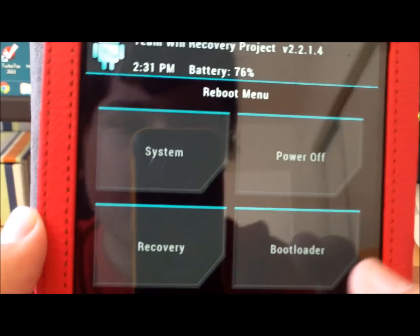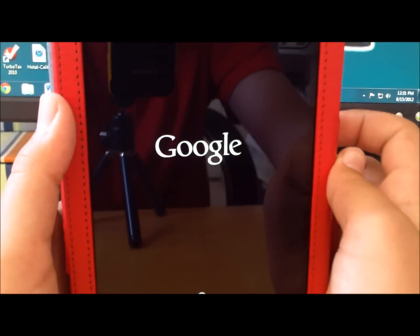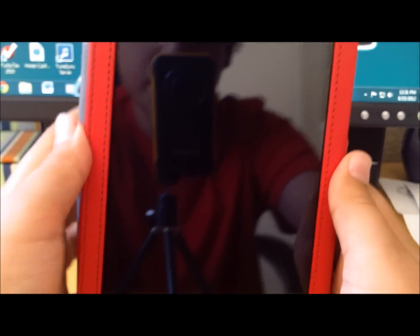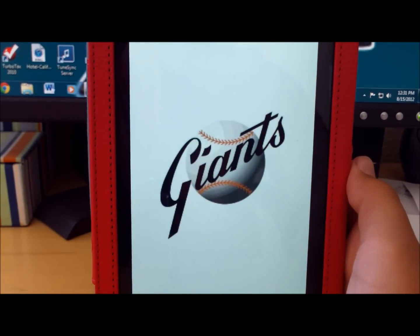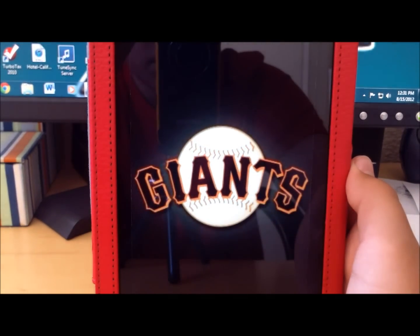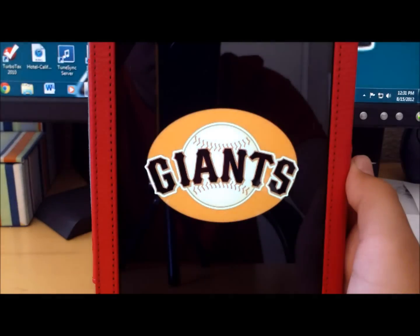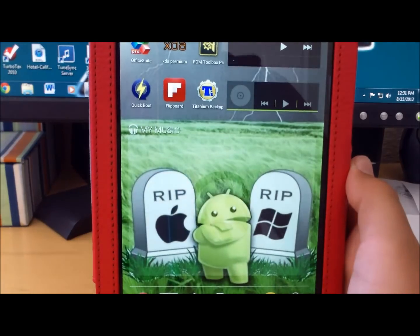When you're done, you want to reboot. At the bottom it says Reboot — click on that. You can power off, Recovery, or Bootloader. You click on System and it should take you back. The boot up you're going to see is not the stock one. And as you can see, it's rebooting. And there you go.